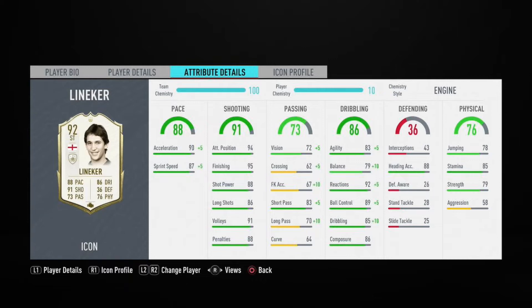The physical stats are not very good. 78 jumping, 79 strength, and 58 aggression is a huge letdown. Aggression is super important this year, so he will be buddied off very easily — that is a huge problem.